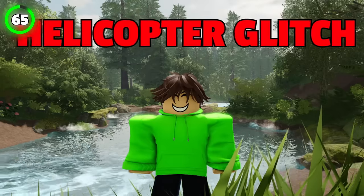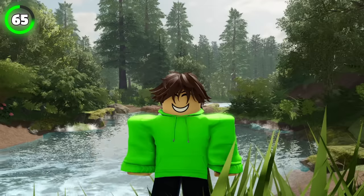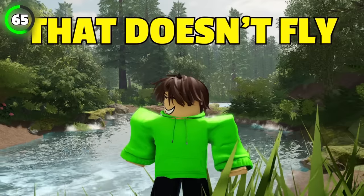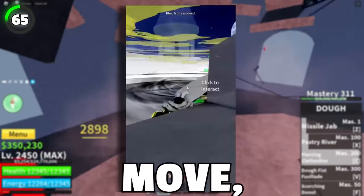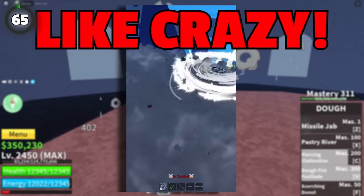Do you know about this crazy helicopter glitch? You won't spawn a helicopter, but you will become one that doesn't fly. Take your doe fruit and go to the fruit remover. As you use doe's sea move, remove your doe fruit and you'll start spinning like crazy.